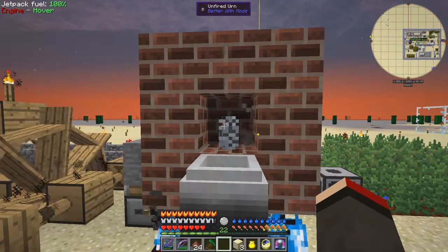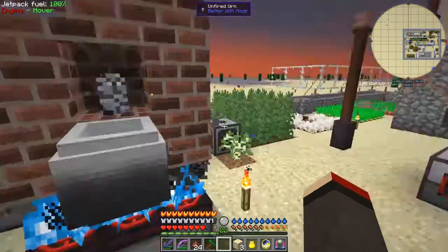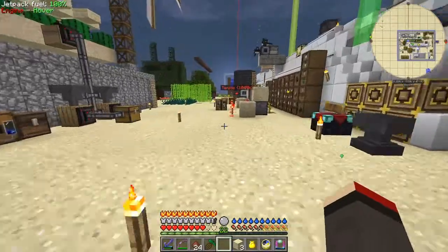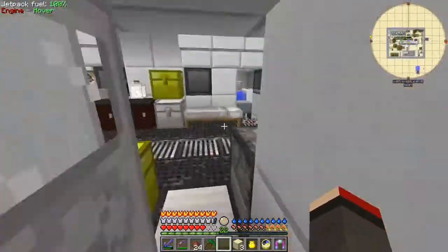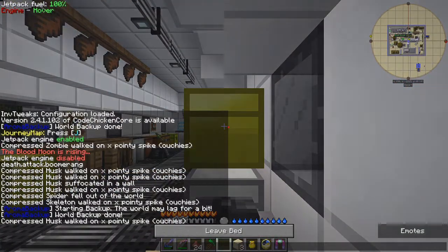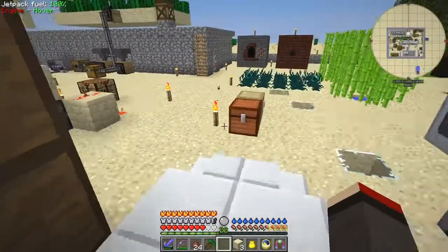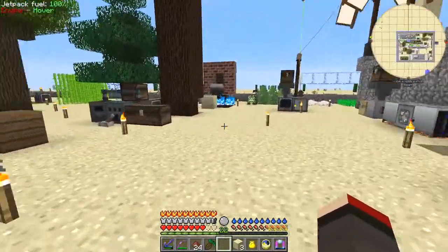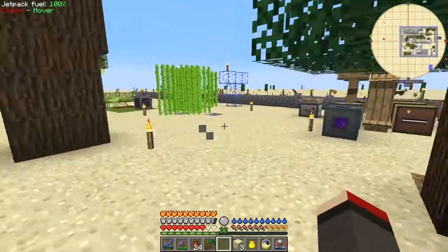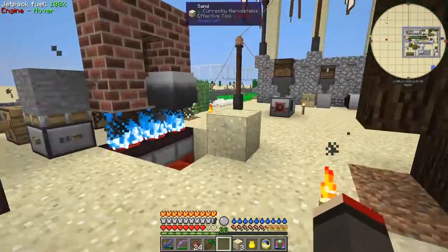We'll have a quick watch - it doesn't take very long, but it is coming to night time again. Let's go have a quick sleep because we don't need to wait for that urn to cook, and it's a lot quieter too. Now that should be cooked - which it is, you can see it's now disappeared from the kiln. And it should be in this chest here - I don't see it, so where's it gone?